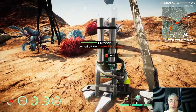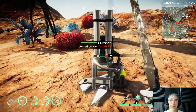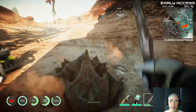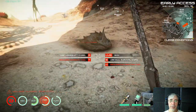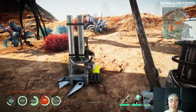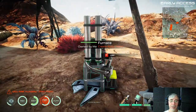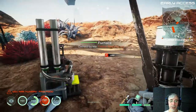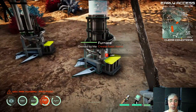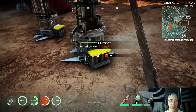If a furnace is distilling water it's blocked — you can't do other things with it. If you have them separated you can use one for distilling water while using the other for something else.